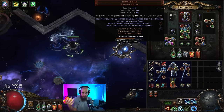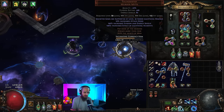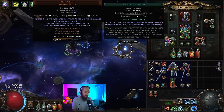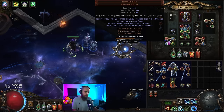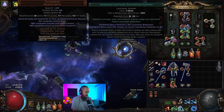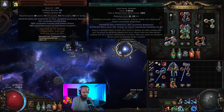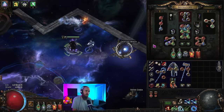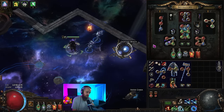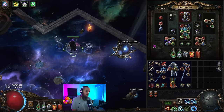That's what you saw in that 80% delirious map footage — just me on two four-links in Thunderfist. I just have Kinetic Bolt and Kinetic Blast linked with Volatility, Returning Projectiles, and level 30 Added Lightning Damage. And when you're trying to fight Ubers or things like that, you just swap the Kinetic Blast out because you don't really need it. This seemed way easier than dealing with Awakened Fork or Awakened Chain, which seemed like an absurd amount of money to spend.